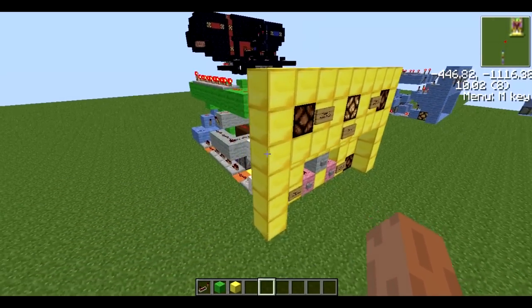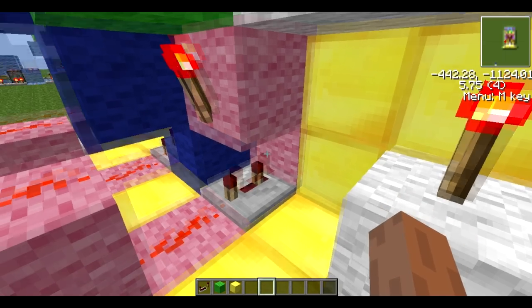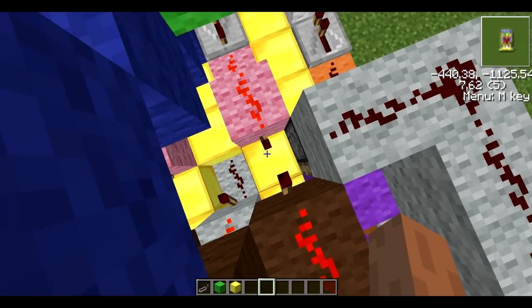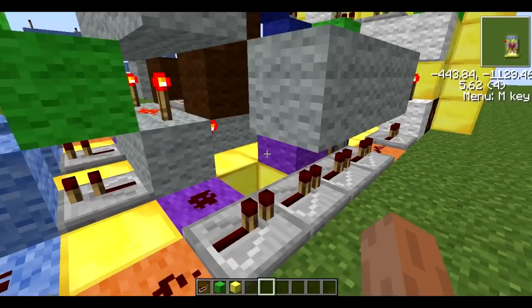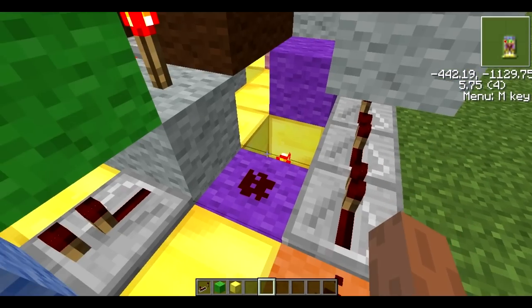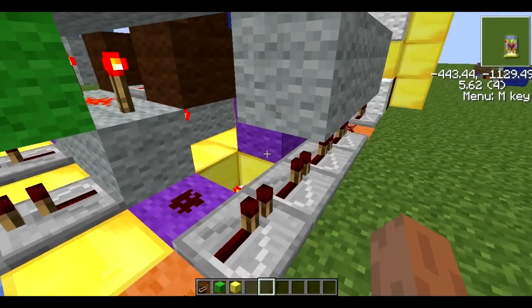You can see the monostable circuit here — the button is on the other side of this block, and there's redstone on top. That enables this monostable circuit, which sends out a pulse to this piston, which goes into the sticky piston mechanism. That's the memory in a way — this sticky piston sends out the block, allowing power to get to this redstone dot.